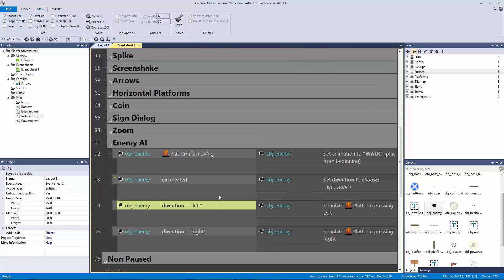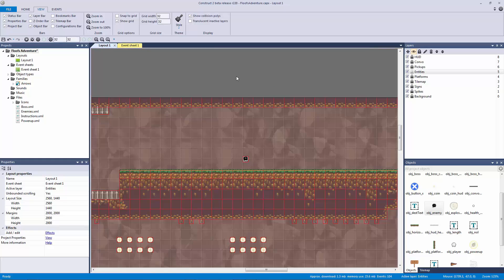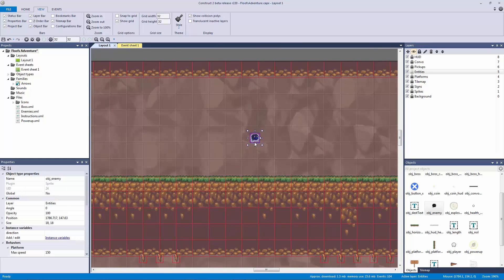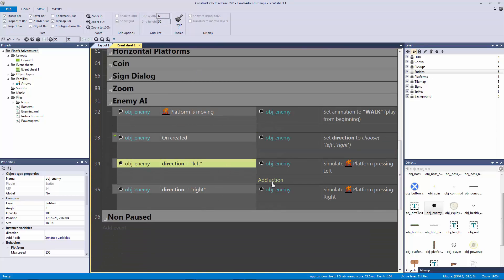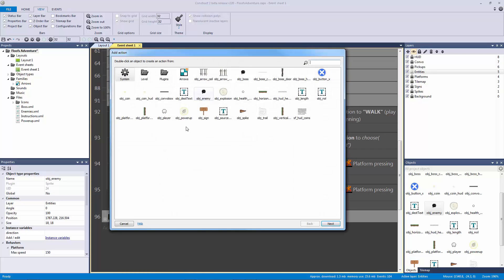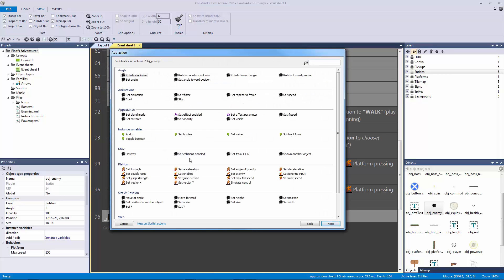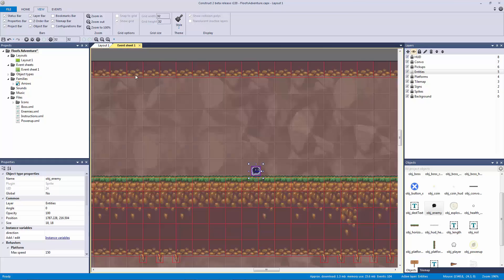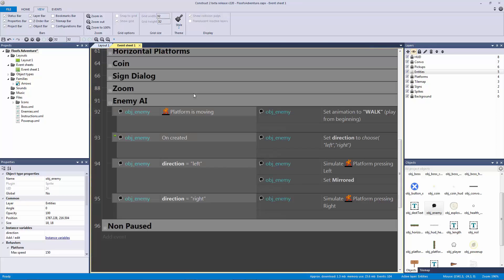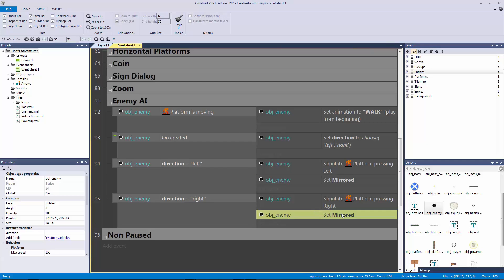So on 'created', it's going to choose immediately - as soon as it creates, it falls down, collides, and the direction tells it whether to move left or right. But it also needs to know what direction it's facing visually. To do that, we're going to set mirrored or not mirrored. If facing left, we set it to mirrored. If facing right, we set it to not mirrored, since our sprite faces right by default.